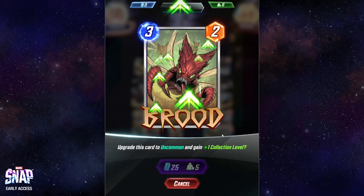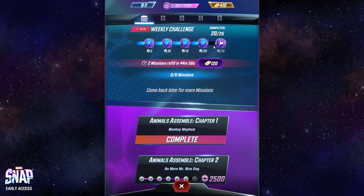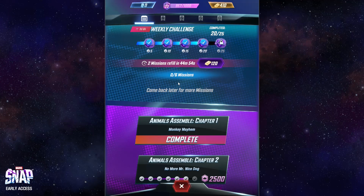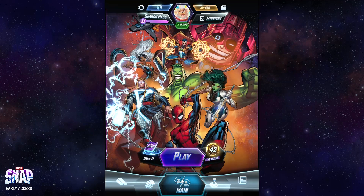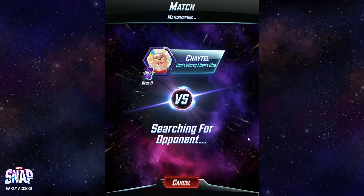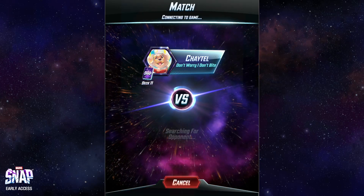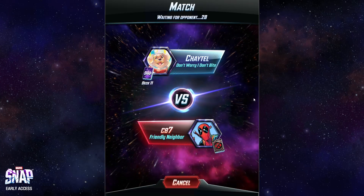Got some upgrades for Brood. I don't have any credits left today — I'll have to get some more tomorrow when my daily missions reset. You get two more missions every eight hours, so a total of six a day — 450 credits worth of stuff. Considering you get 50 free credits every day, that's 500 credits, which is enough to upgrade any card to its max level.